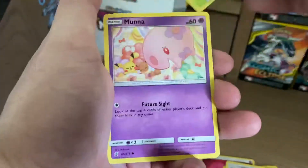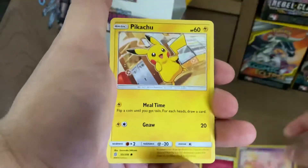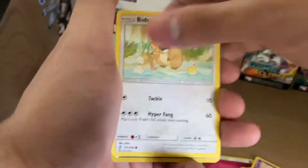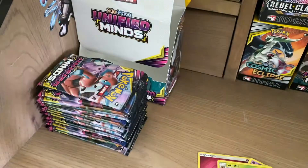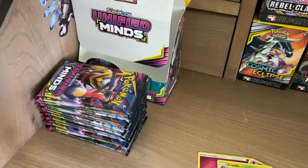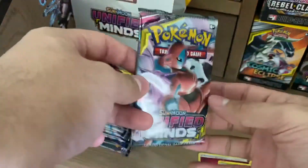Opening the missed pack: Lickitung, Dwebble, Moona, Pikachu, Bidoof, Reverse Holo Reset Stamp, and Crustle. I stream almost every single day, so if y'all want to get a code card, make sure to pop in. If anyone subscribes I always give a code card in the chat.